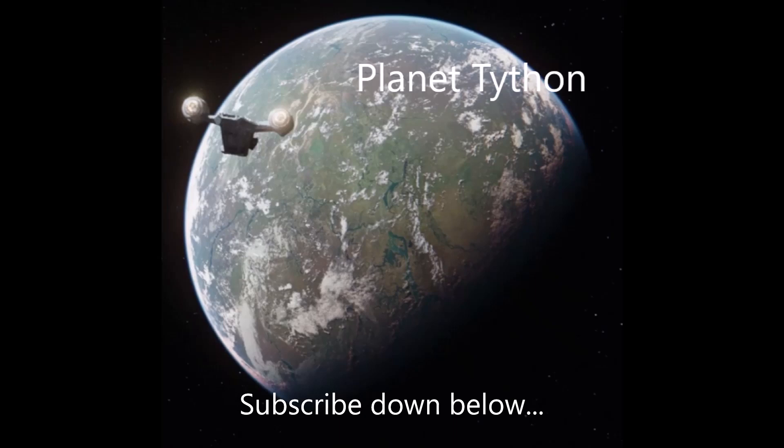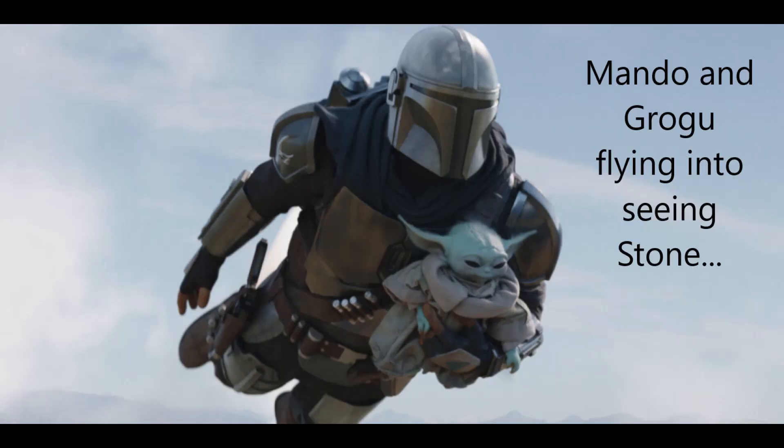Mando and Grogu are approaching the planet Tython and they get right into the story — they don't tarry around with it too much. The Razor Crest comes in and he's not able to land right next to the seeing stone area, so he has to land away from it. Then Mando activates his jet pack and carries Grogu up to the seeing stone area.